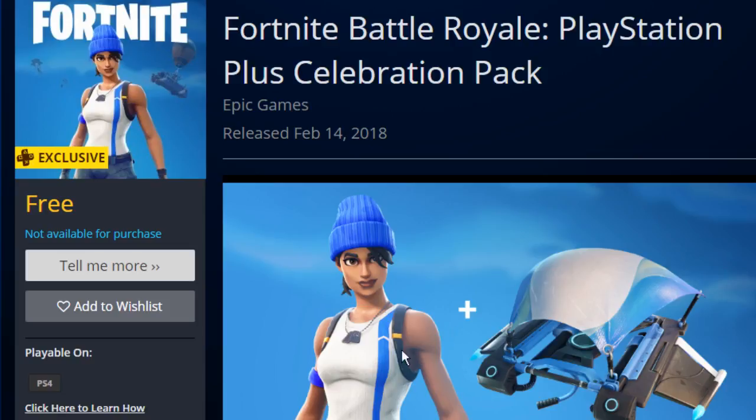This is a pretty cool glider and a pretty cool outfit. It's got curves, elbows, shoulders, a neck, and some makeup. It's got brown hair coming out the top. And now I'm gonna show you guys how to get the John Wick skin for free.